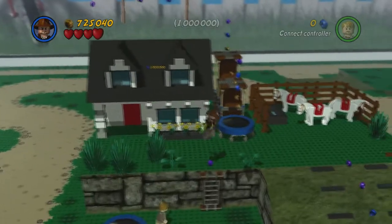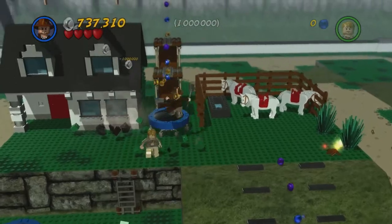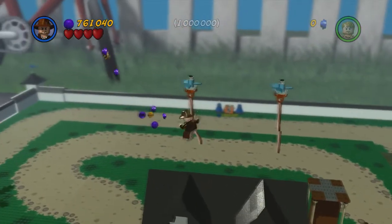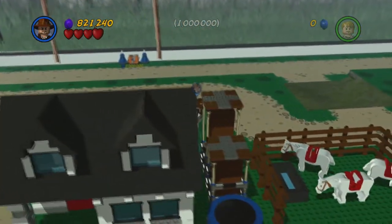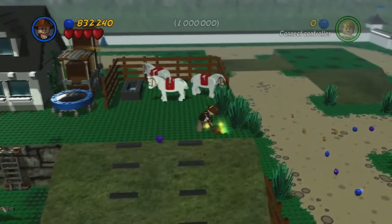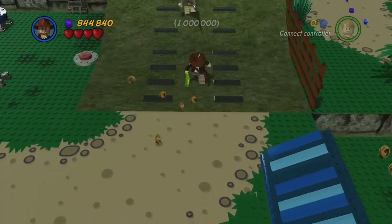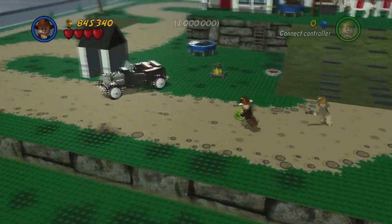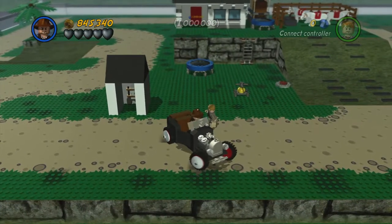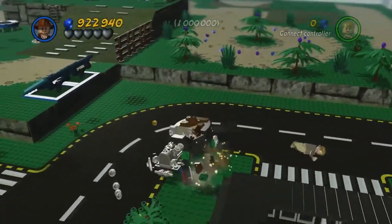There's a bunch of trampolines in this area where we can collect studs. Specifically, this area right here — pounce on top of this trampoline to get up top here, and then up here, and then if we swing across these ropes we're gonna get a ton of purple studs, then slide off the roof. We'll drive off with the car and try and launch ourselves off — perfect, that went perfectly! Usually that doesn't go so well.